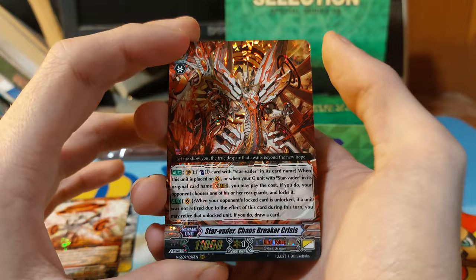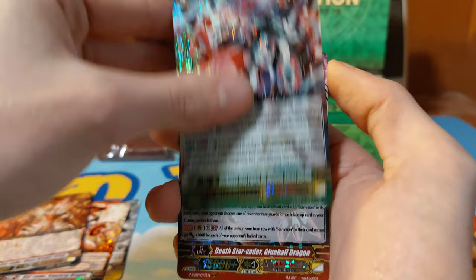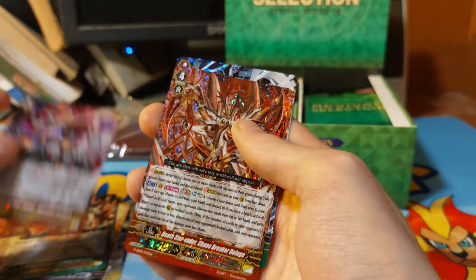These are clan packs — I just realized that. So we do have the Link Joker clan pack.